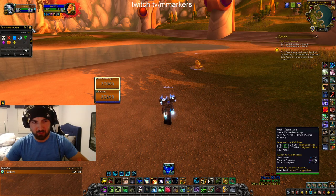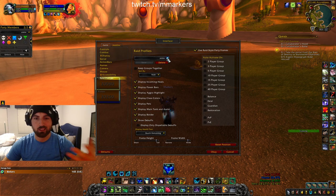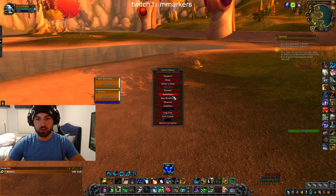People also ask how I make my frames look like this — just make sure you have raid style party frames enabled, then select health remaining, make them as big as possible, unlock them and put them wherever you want, then lock them again.